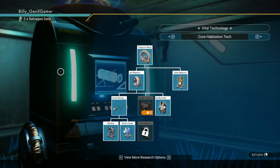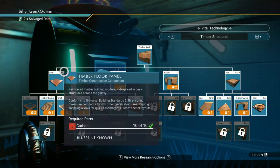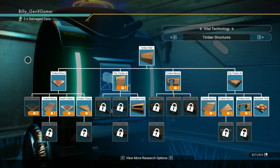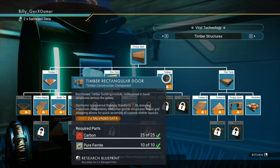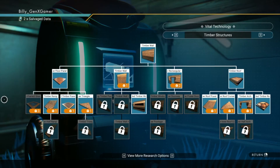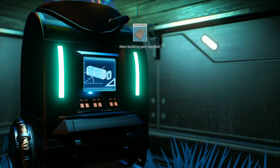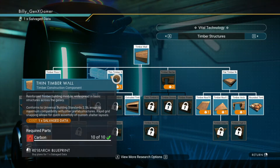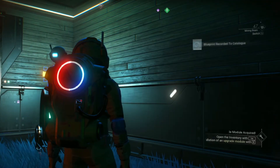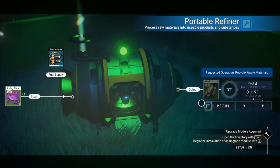Since I have three salvage data left I'll go ahead and get the signal booster. I have two left and I can hit A and D to scan through — here are more building parts. I already have some. Ooh, rectangular door. Timber ramp — I'm going to get that, I think I can use that. And I'll spend it all.